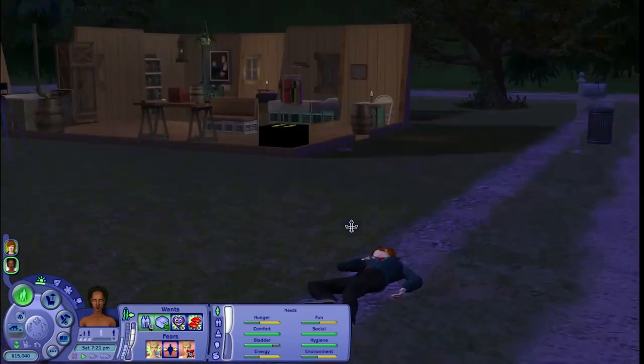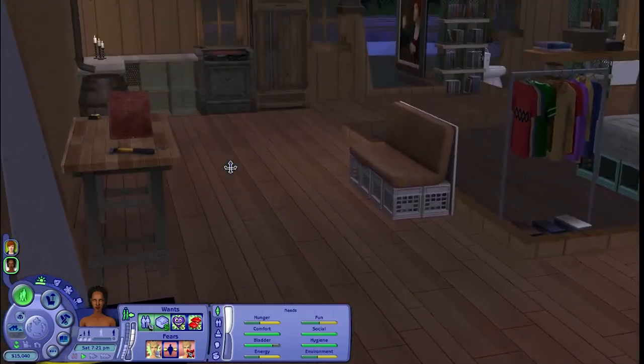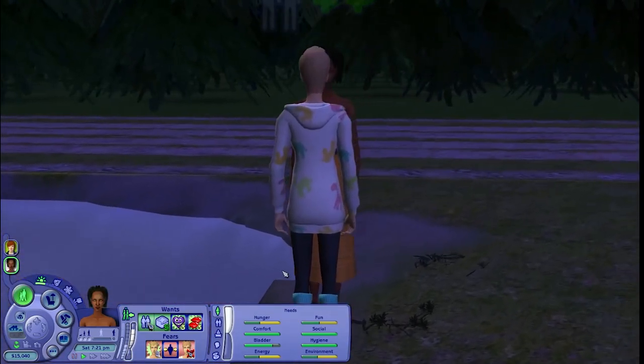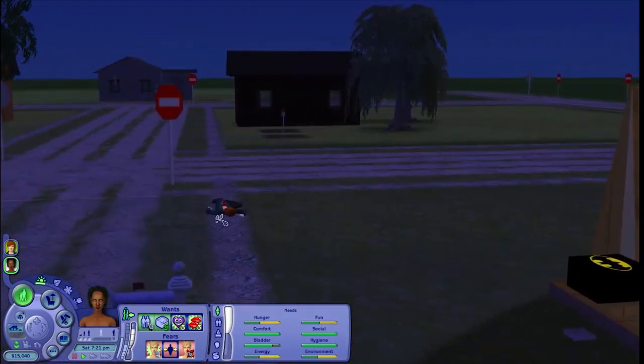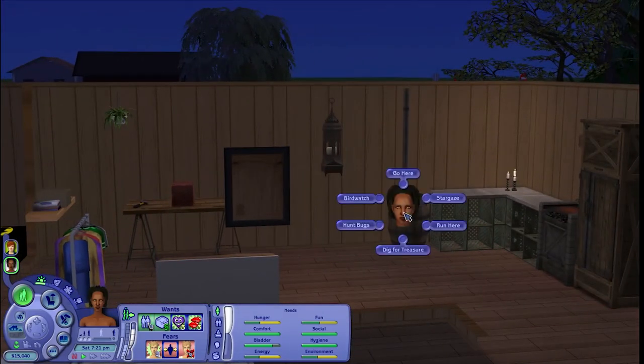Well, it's already nightfall so he should wake up. Apparently you can bring a glass of water to him, but I'm not sure how to initiate that. Because if Eudora clicks on him, it's not an option. And it's not an option on the sink, but that's a custom content sink — so that might not be updated for seasons.